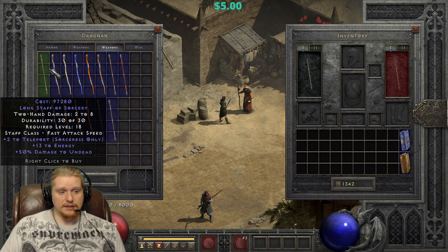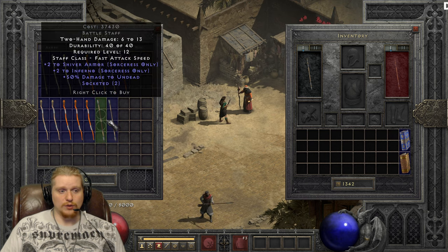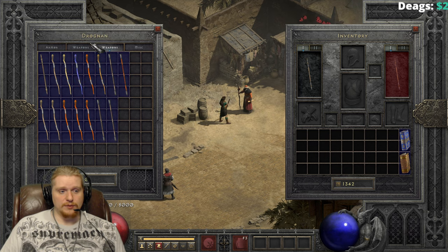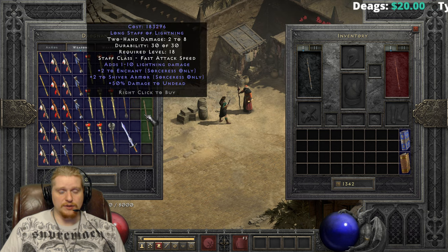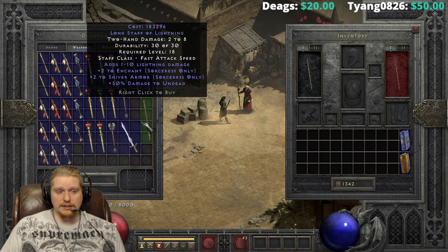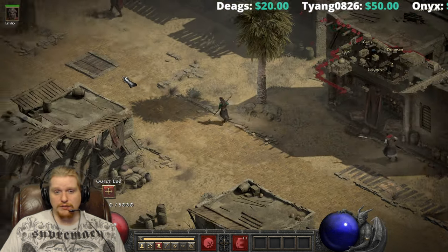As you can see, some of these staffs are in excess of a hundred thousand or more gold, depending on the plus skills that they have. As you're looking through them, you're going to see that the perfect staff you might want might be really expensive. This particular staff right here is 183,296 gold, and unfortunately that's not really what we're looking for — it's a magical staff and doesn't really fit the bill.